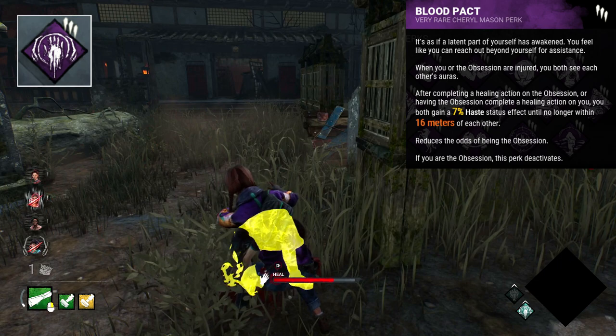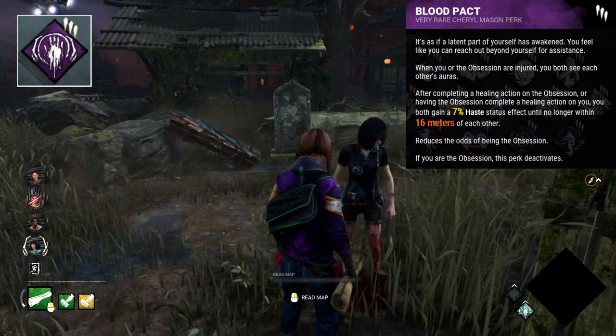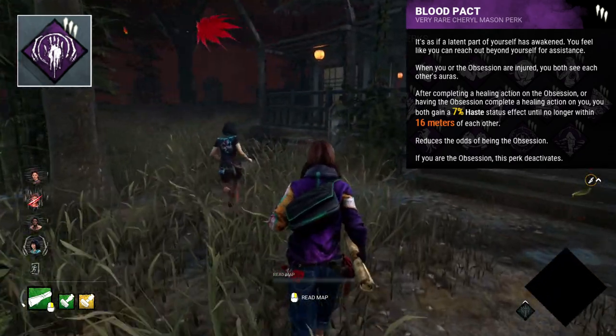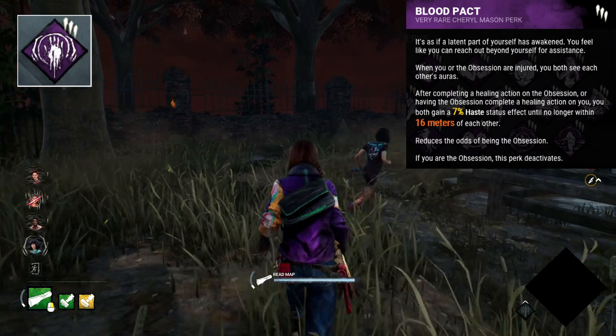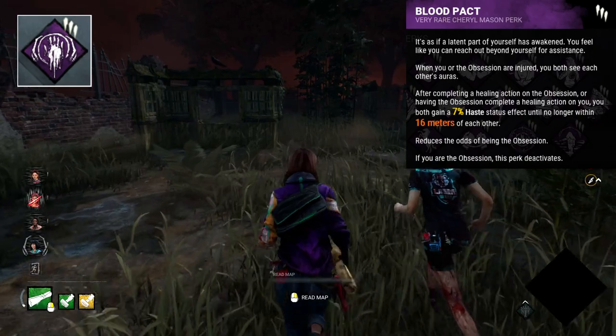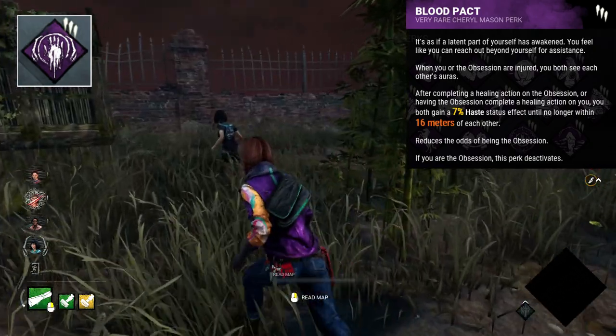Starting out we have Blood Pact. This is an incredibly fun perk. It activates after healing the obsession, or being healed by the obsession. Once active, both of you will gain a 7% boost to movement speed. The catch being that you have to remain within 60 metres of each other at all times. If this distance is left, you lose the haste effect.